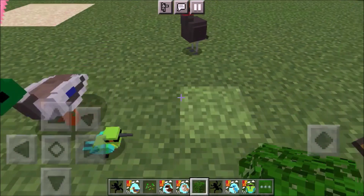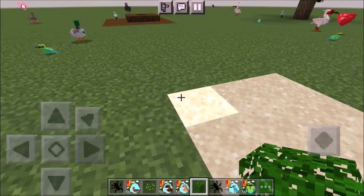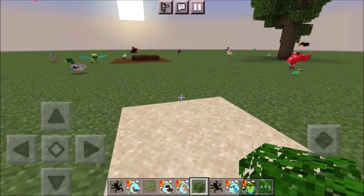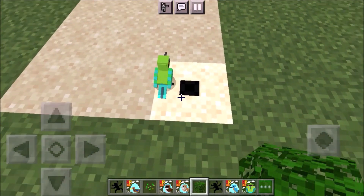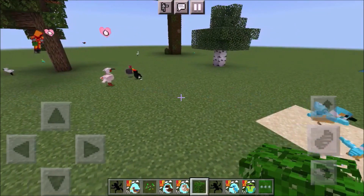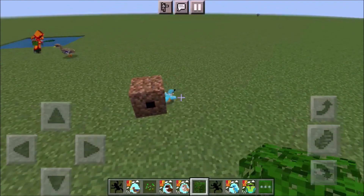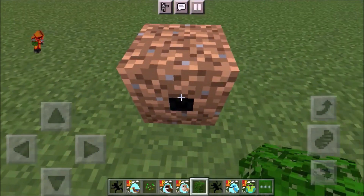Next, it's gonna move to a sand block and make a little hole in it — just like this — and inside there is the baby. Then they move to a grass block and make this kind of nest: a dirt nest with a little tunnel in it.